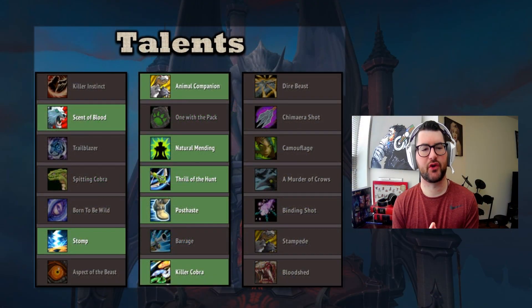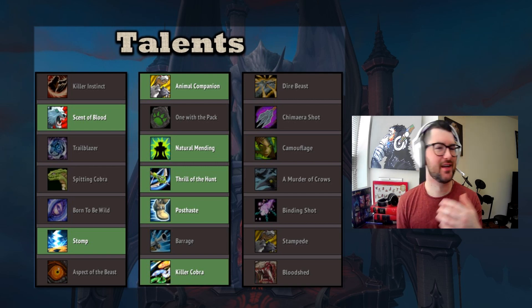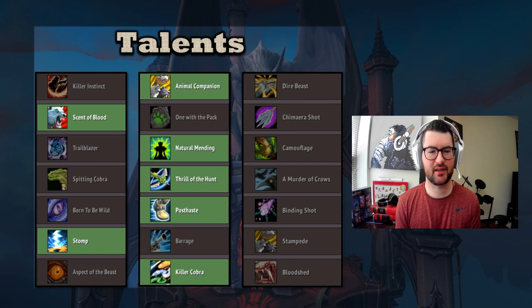Moving on to talents: we're playing Animal Companion for our second pet, and Scent of Blood for the extra Barb Shots, which helps keep Frenzy up, gives us more crit, and lets us crit on Kill Command and Kill Shot — all very synergistic. Natural Mending after that is our only real defensive if we're playing a leech pet. For M+, you can play Trailblazer or Camouflage; that's up to you.